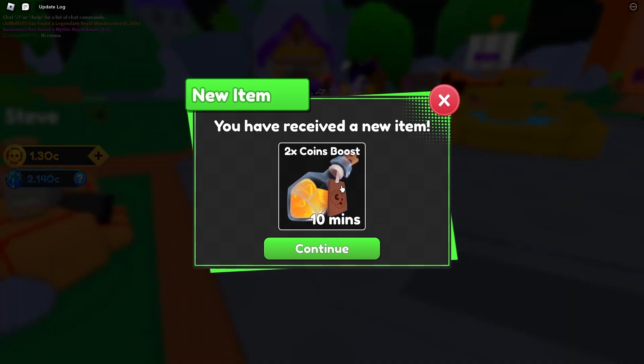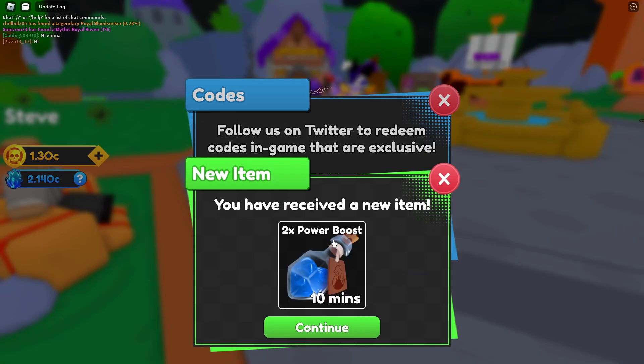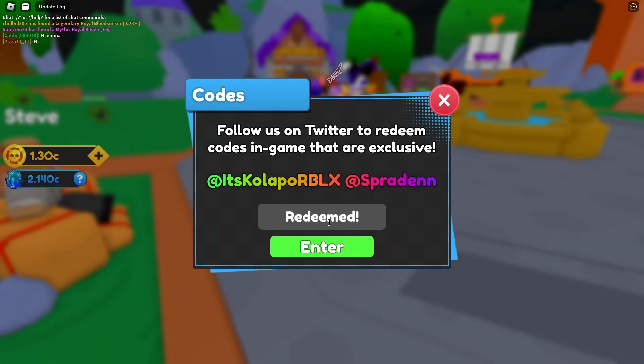Next one we have is 'collector,' which gives you a nice two times coin boost. And the next one we have is 'god like,' which gives you a two times power boost. These boosts are going to help you so much with progression — you're going to progress so much faster if you follow this video, so definitely do drop a like.